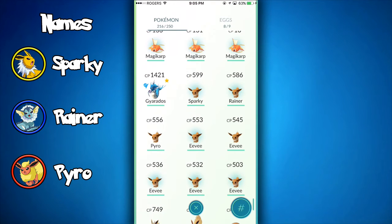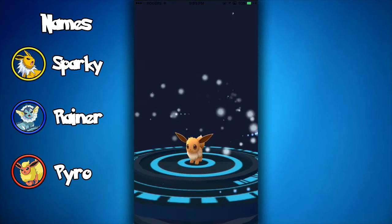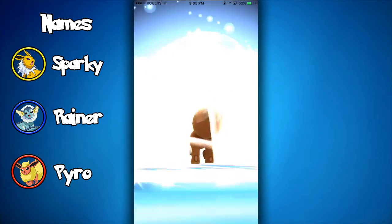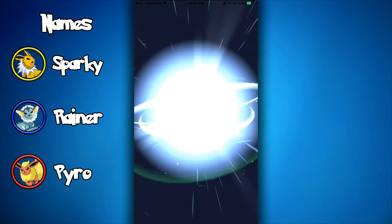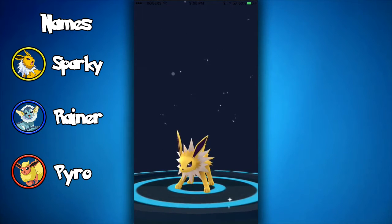Once you have named all your Pokemon these specific names, all you've got to do is evolve them. This one should become a Jolteon. If it doesn't, I have no idea, because it's worked for me 100% of the time. I know it's been floating around Twitter and there are a few videos on YouTube, but surprisingly some people don't know about this trick, so I want to put it out here.